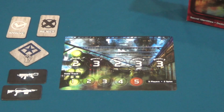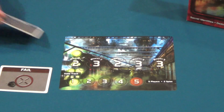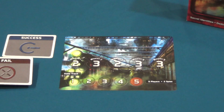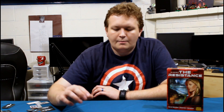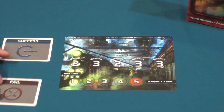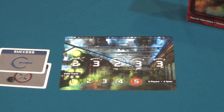Back to if the mission proceeds — the people that go on a mission are going to be given two cards, a fail and a succeed card. The spies are the only ones that really have any choice here. Resistance members have to put in a succeed card and are never able to purposely fail the mission. But spies get a little more options — they can either fail it, and a single fail card is going to fail the mission, or if they want to stay undercover longer, they might put in a succeed card to pass themselves off as resistance.